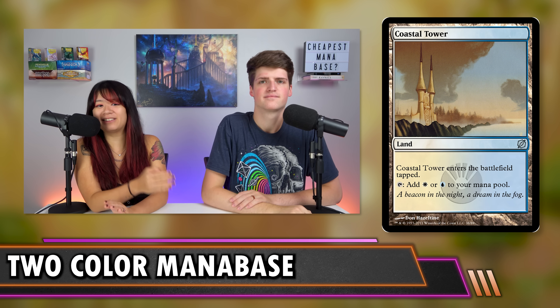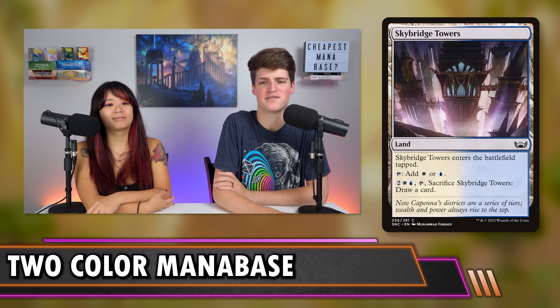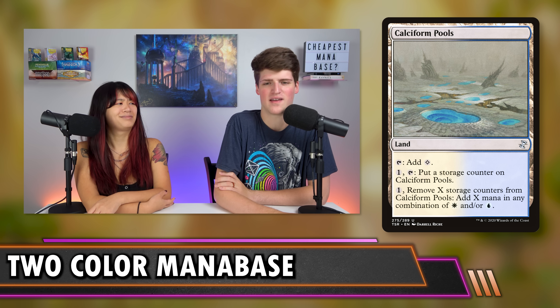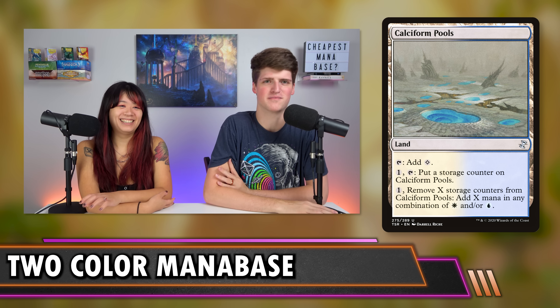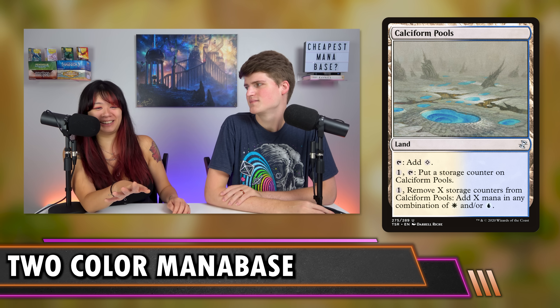Traps in two-color decks: first, vanilla tap lands — if it enters tapped and does nothing else, we don't want it. The SNC tap lands like Skybridge Tower enter tapped, can tap for either color, but have an expensive activation that's not worth the mana. Storage lands are also a trap — you fiddle with your resources while opponents win before you can cash in your stored mana. Vivid lands enter tapped, have limited charges, and are never really recommended. Thriving lands and the Baldur's Gate gates are also bad here — in two colors, you can only name the other color you're already playing, making them just vanilla tap duals with no frills.